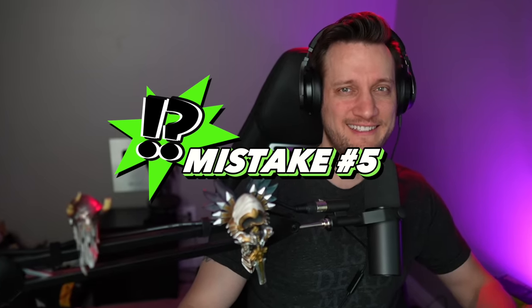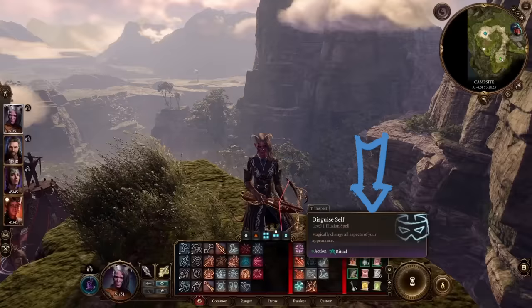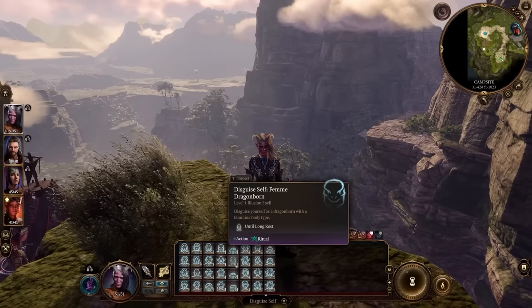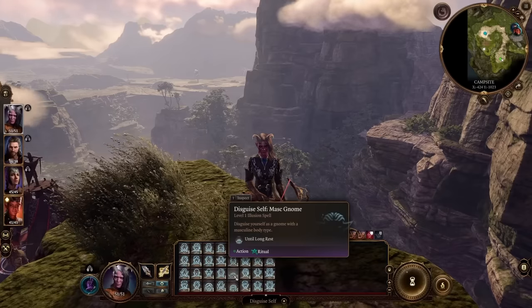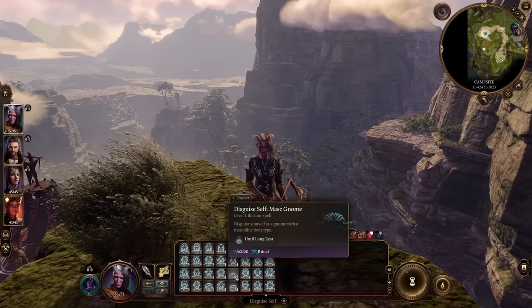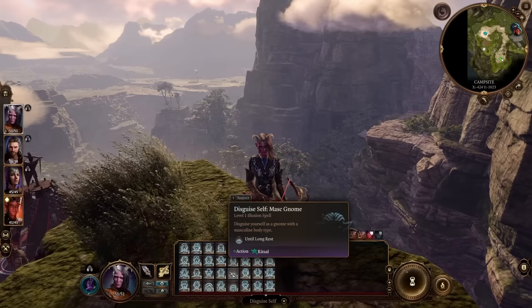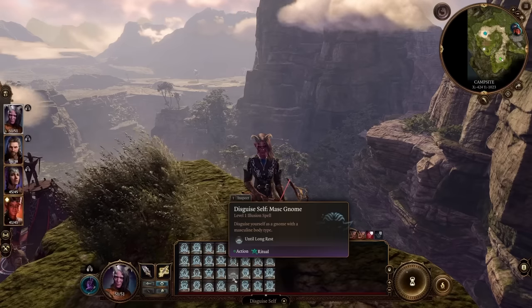The next one is about disguise self — a really fun spell you're going to have access to that you can take advantage of in more ways than you might first think. One thing you can do is turn yourself into a gnome, which will allow you to access places that are smaller than your character can fit into. If you see a hole your character can't fit through, turn into a gnome and head on in there.